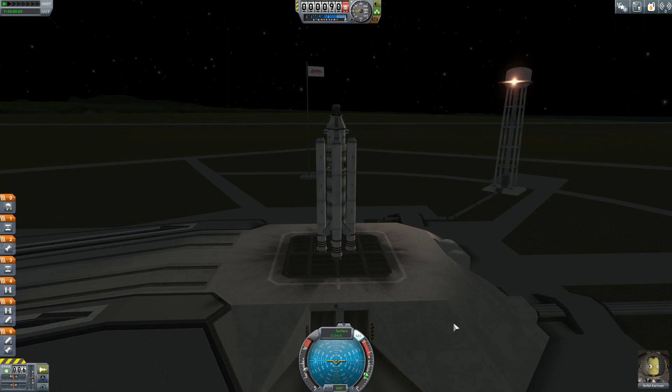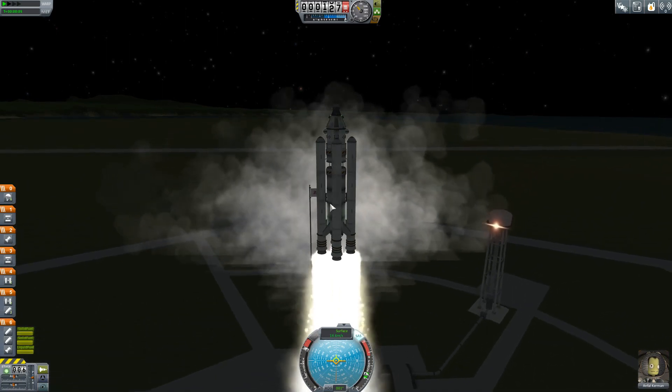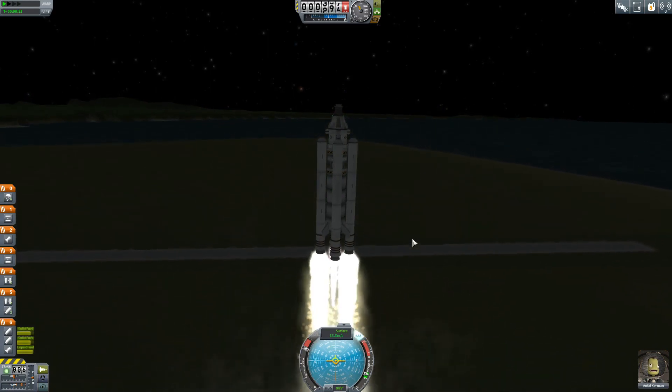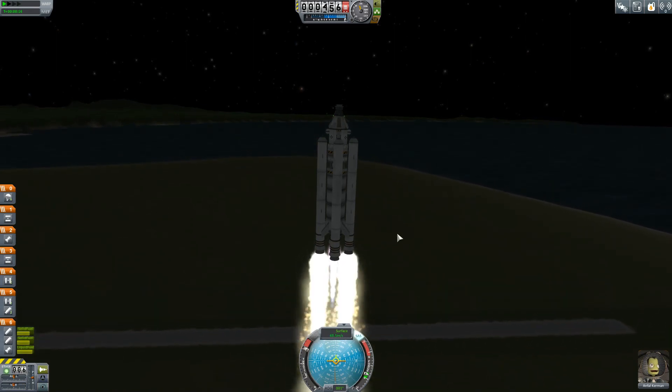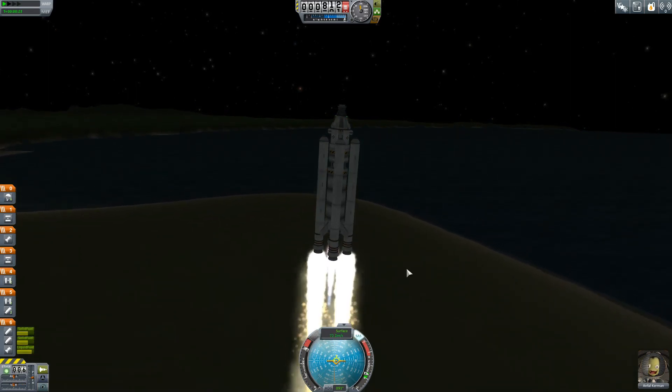Let's put SAS on and set thrusters to maximum — staging should be right. There's our parachutes, our top stage, our engine and all the rest. Let's go. Ignition. We're off the ground! I've got to say, this whole Bonehead Heavy design has been really good for us. It's quite a reliable delivery vehicle for getting stuff up there. I'm tipping it over a few degrees.